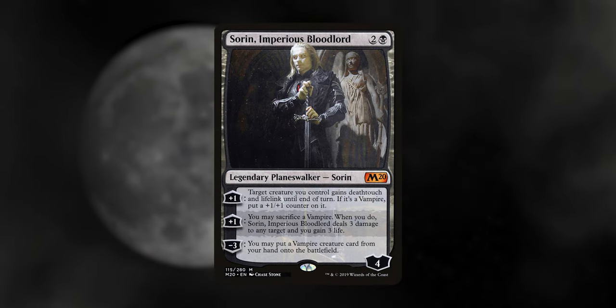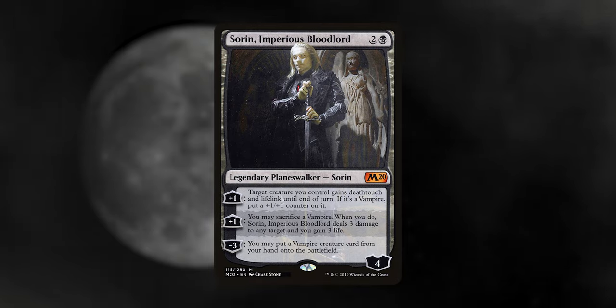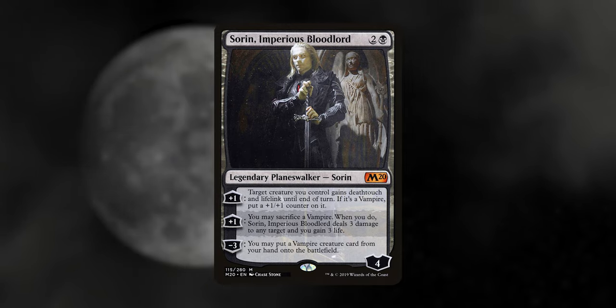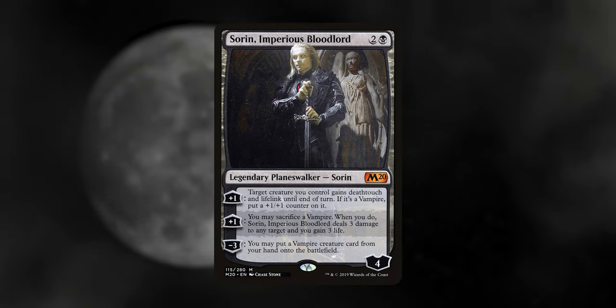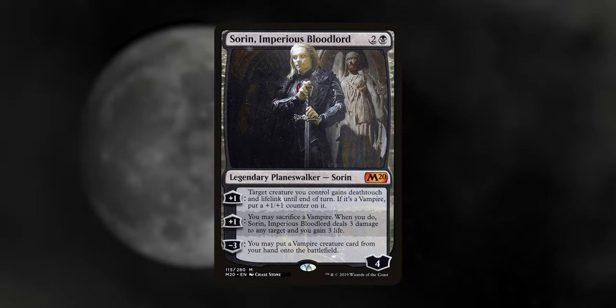Sorin, Imperious Bloodlord seems kind of meh at first glance but keeps getting better and better the more you look at it. He only costs three mana, he buffs your vampires, deals direct damage to any target, and lets you play a vampire for free from your hand — and he can use that ultimate ability the turn he comes out. This one is so good.